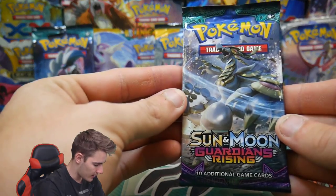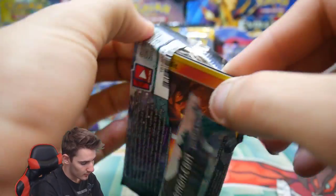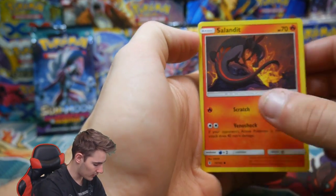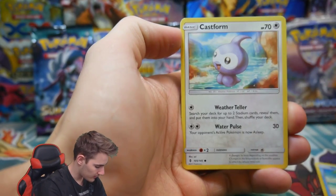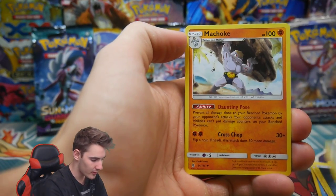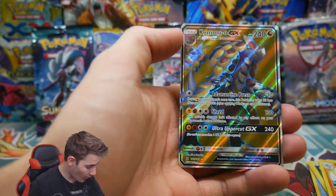Next pack — Guardians Rising. There is a code card — four and then two. I think I saw something. Deli Bird, a Nosepass, Castform, a Phantump, an Energy, Choice Band — not bad at all. I would love to get the Secret Rare out of Burning Shadows, that'd be so awesome. Machoke, a Stufful, and a Kommo-o GX Full Art! What is happening?